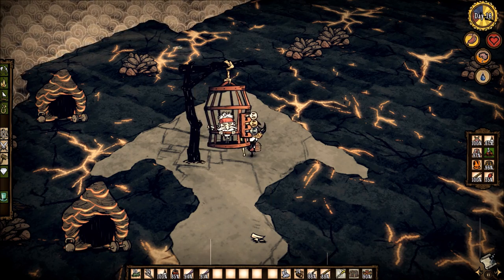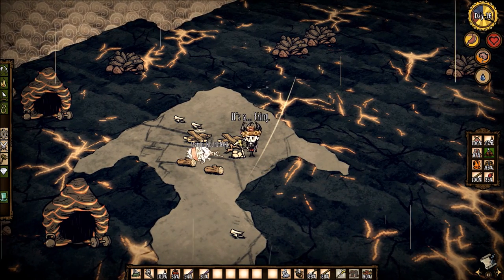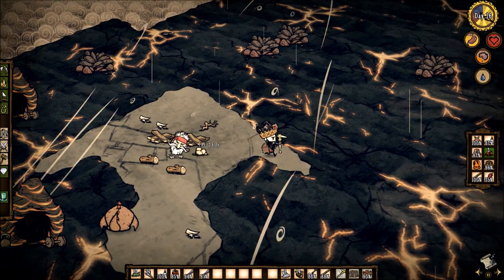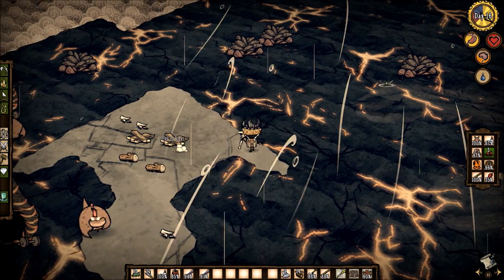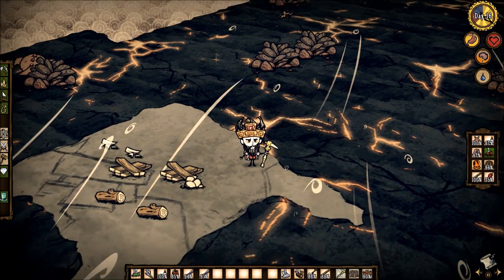Once you have all three keys in, you'll see he falls, and he wakes up, and he gets all happy and pretty much disappears. Like in my Woodward tutorial, him disappearing means you have finally unlocked him after all the work you've just done.